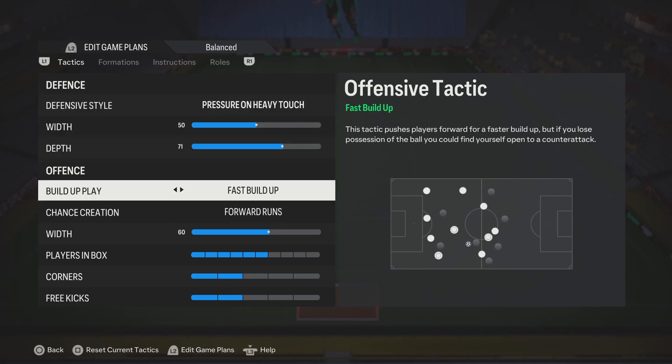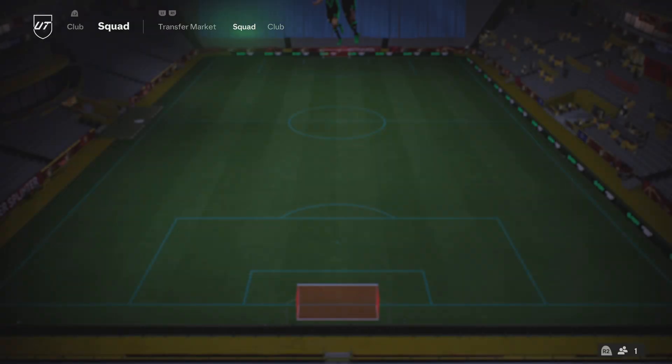Pressure on every touch and press after possession loss - I recommend everybody use them if they're struggling with bad gameplay. Same thing goes with fast buildup and forward runs: if you are on balance and direct passing and you have bad gameplay, your players will not move. If you have fast buildup and forward runs, they will activate - they will actually move. Will it be a guaranteed win? No, of course. But will it have movement up front? Yes. And that's what you're looking for.